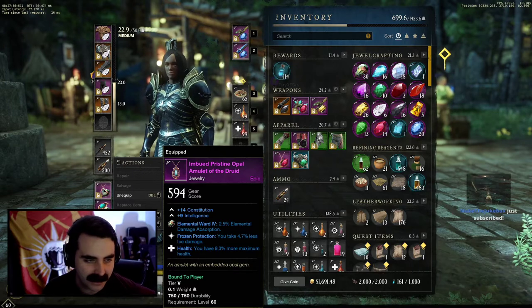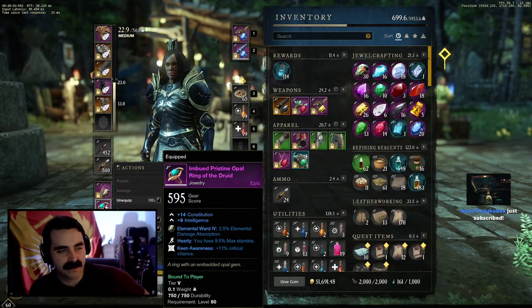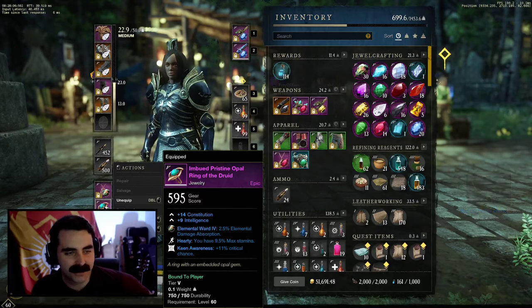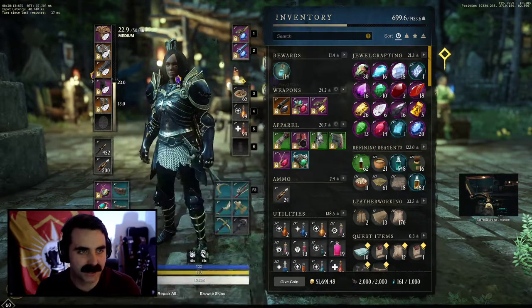Amulet with ice protection, constitution, int, and 9.3% more maximum health. The ring with constitution, intelligence, 9.5% more max stamina, and 11 crit. Also the earring has got to go — just got 25 dex and a bunch of trash on it.